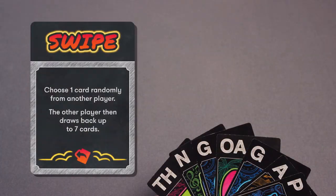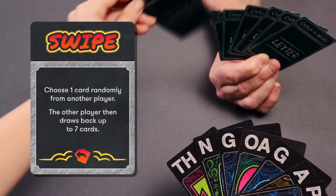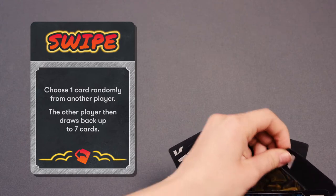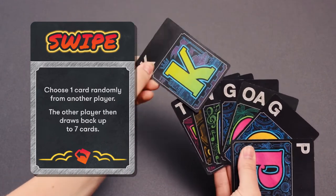Swipe: Play this card and choose a player. Then choose one card randomly from that player's hand. You will now have eight cards in your hand to use. The other player immediately draws back up to seven cards.